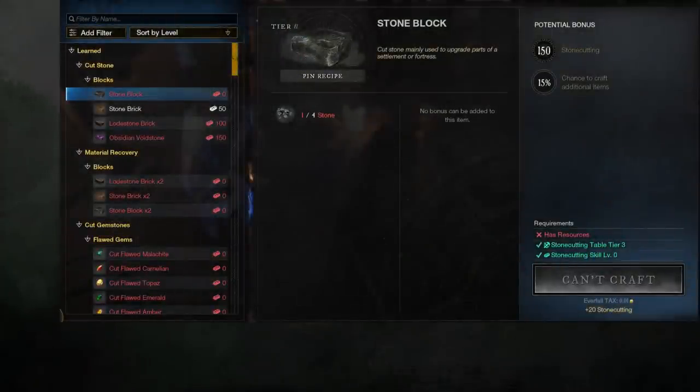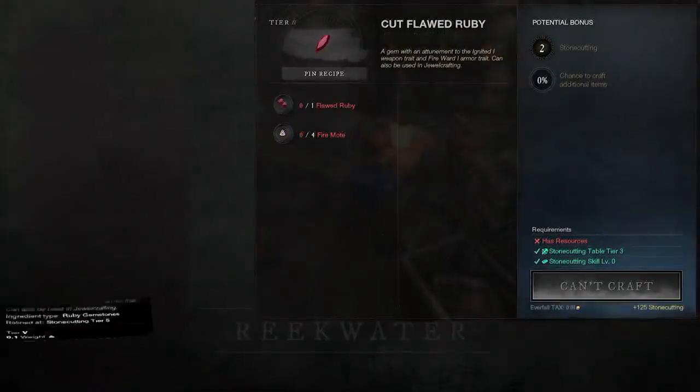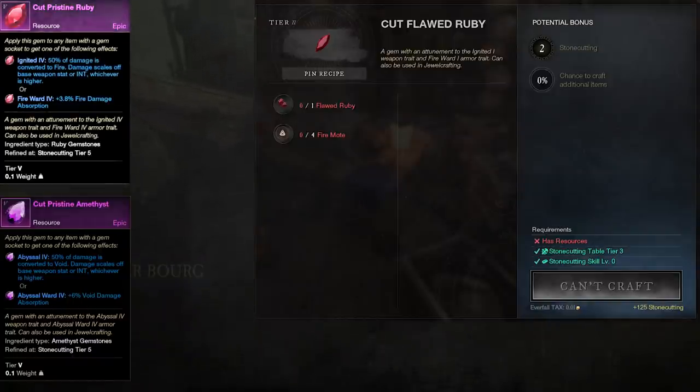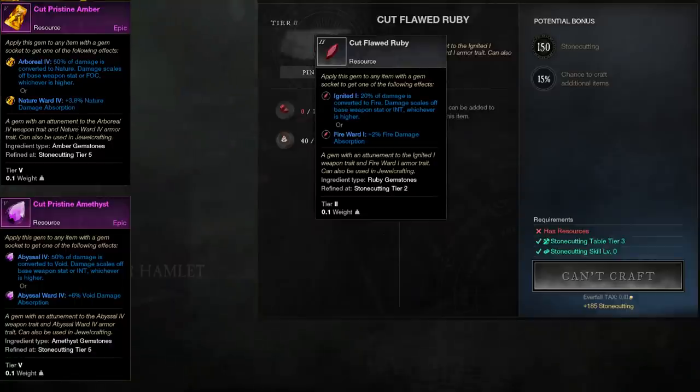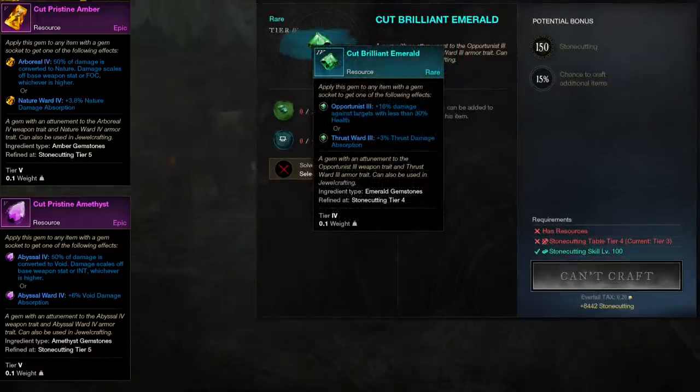Finally there is stone cutting, which is also more of a crafting profession now instead of just refining. Stone cutting deals with refining stone and loadstones into blocks, but also cutting gemstones for socketing into gear to get different benefits. Each gem has multiple different effects based on whether you put it in a weapon or a piece of armor. For example, a ruby gem in a weapon converts 20% of the damage to fire — scaling off weapon damage or the character's intelligence, whichever is higher. On the armor side, gems like this would normally give damage absorption for that specific element. Other gems like malachite give extra damage during crowd control, and emerald gives increased damage against targets with lower health.